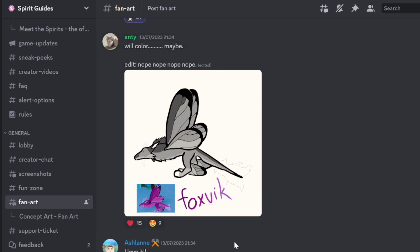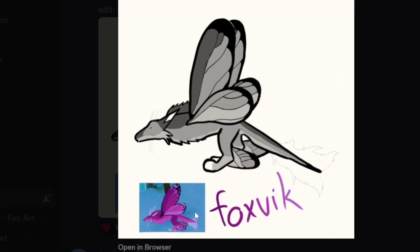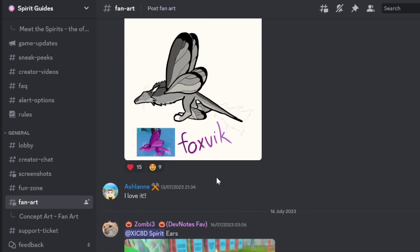Looks like we got a drawing of Foxfic on some online drawing app or something like that. I kind of like it black and white, so not coloring it may be quite a good idea. As you can see, it looks quite similar to the actual one. I like it — very simple design but very accurately done and drawn. I like the purple name to stand out beside the black and gray.